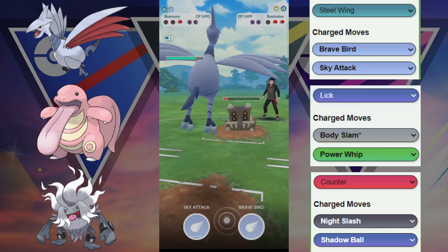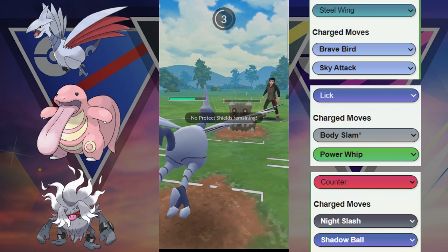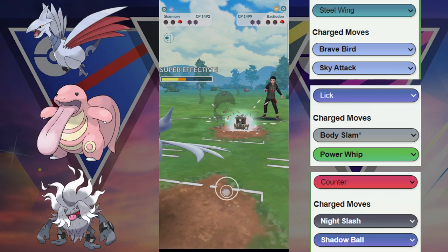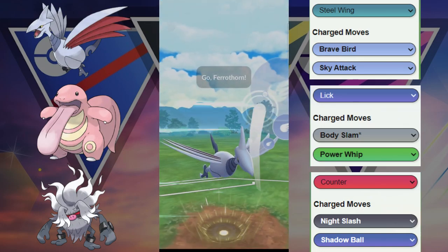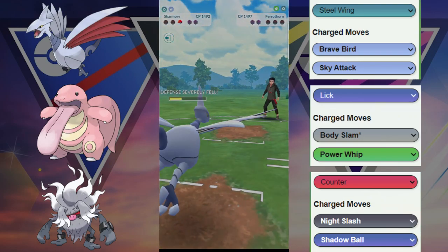Skarmory here is going to be close — can we tank a move? Our opponent does get to a move. Will we be able to survive? Yes, we will, easily. And now we are going to have a move ready for that Spirit Thorn. We are just going to fire off the Brave Bird. This Brave Bird will KO, and that is GGs right there.